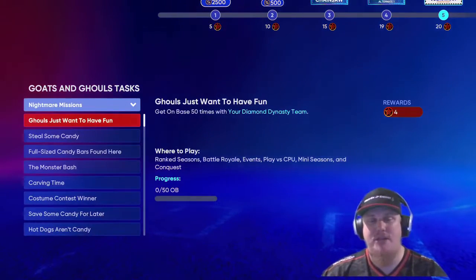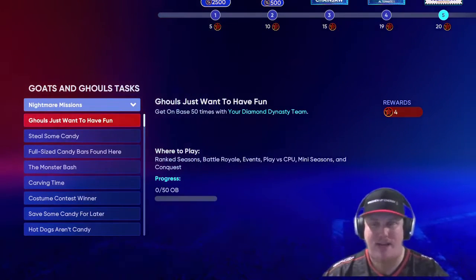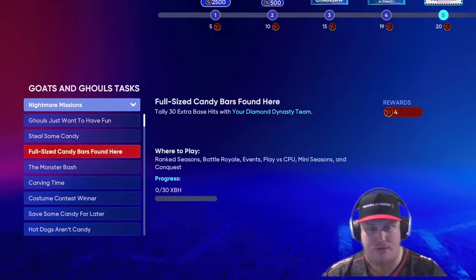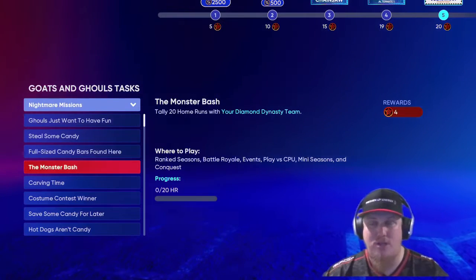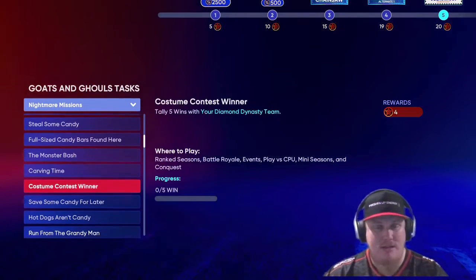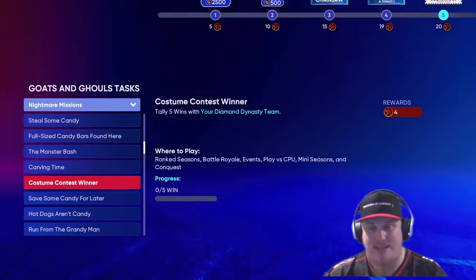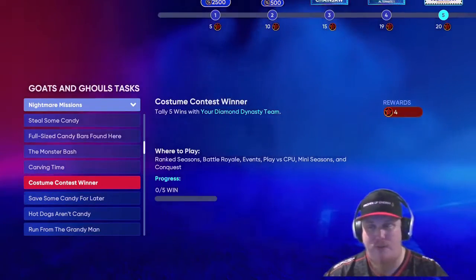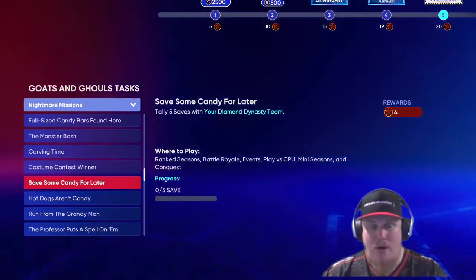We've got a ton of missions — an opportunity with your Diamond Dynasty team to knock out some of these. Get on base 50 times for four stars. Steal 10 bases for four stars. 30 extra base hits for four stars. 20 home runs with your squad for another four stars. Record 40 strikeouts. Get five total wins with your Diamond Dynasty squad — that can be ranked seasons, battle royale, events, against the computer, minis, seasons, conquests. It doesn't matter. And you're going to get five saves with your squad as well.